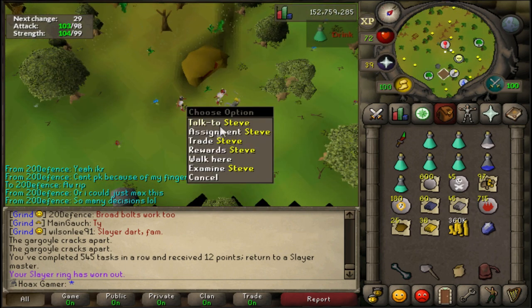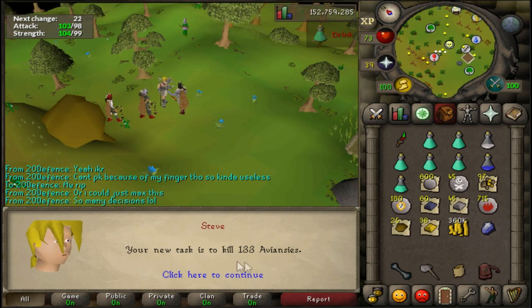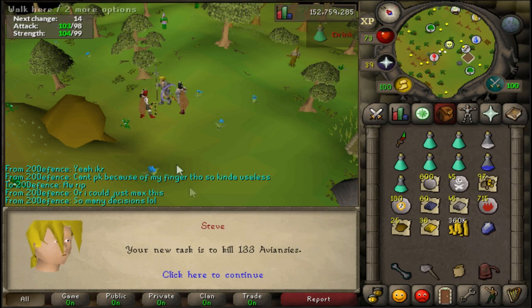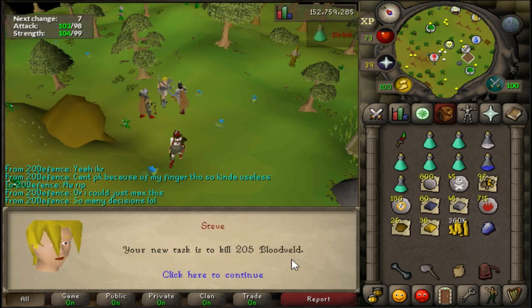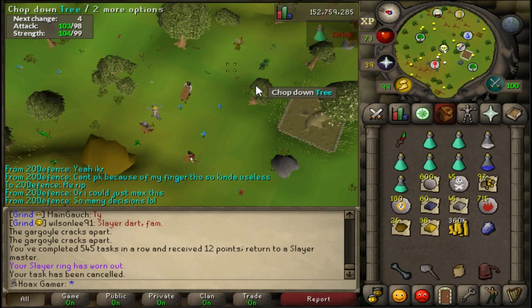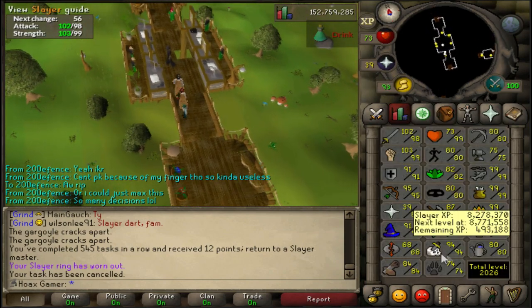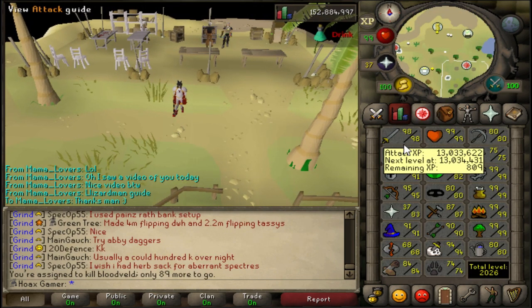The next task is 133 adamants - I don't really feel like doing this. I know I said I was going to do Armadyl soon but I don't want to get black chins right now and I don't feel like doing Arma. I'm going to cancel it and get 205 bloodveld - really good task, a lot of XP. Later, once I finish Cerberus and get the Cerberus hill, I can start doing some Armadyl and hopefully get some drops.